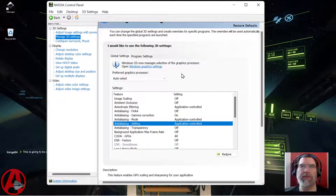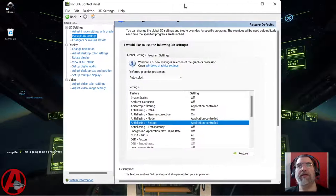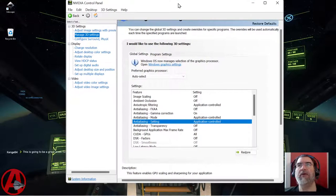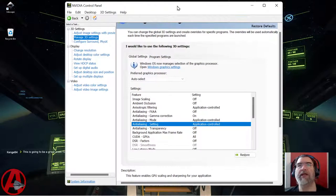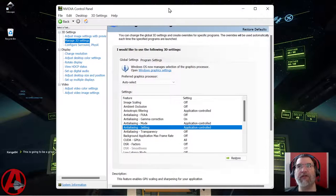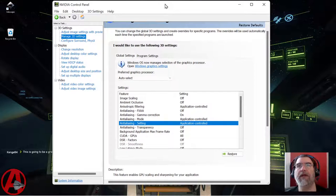I'm running on a Lenovo Legion 5 Pro with an NVIDIA 3060. Gaming laptops are literally the cheapest way to get a gaming workstation right now. I would rather just build a desktop, but graphics cards are just too dang expensive now. Thanks, miners.